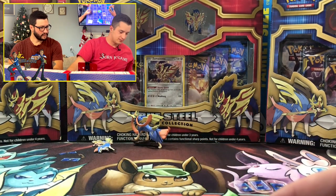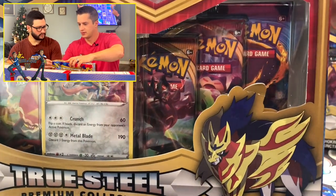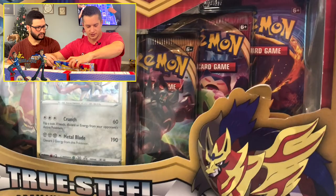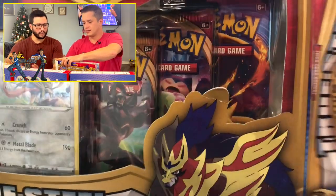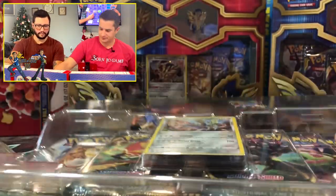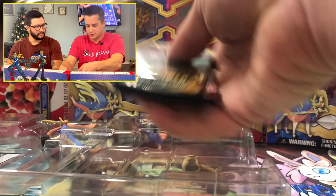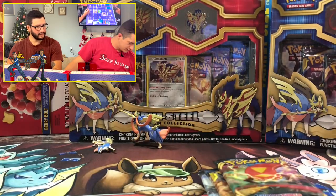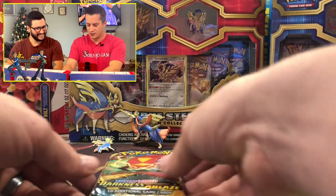We're keeping the reverse hollows from the commons. Box one summary: we got one hollow from Evolutions as the only real hitter. Still a lot of potential from the other sets. I really like these True Steel boxes — the variety is great. Let's make some noise, on to box two.